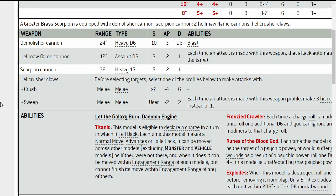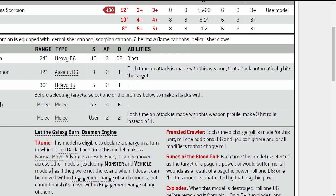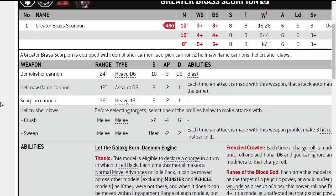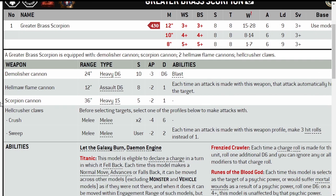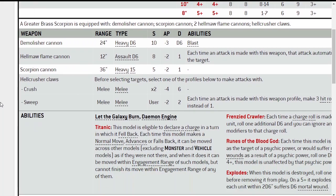The Sweep profile: Strength for the user, so just strength 8. You are beaning infantry quite easily. AP minus 2, damage 2. Each time an attack is made with this weapon, make 3 hit rolls instead of 1. So with all 6 attacks sweeping, that's 18 attacks in melee — Strength 8, AP minus 2, damage 2. You're killing Space Marines really easily with that. Crush is great against vehicles, with AP minus 4 and damage 6.